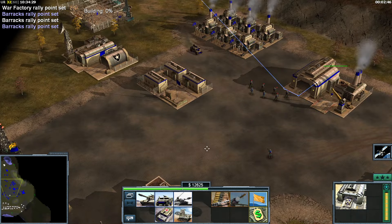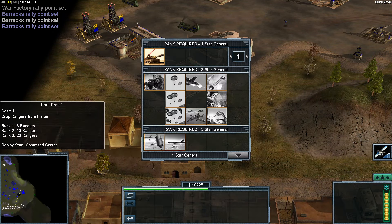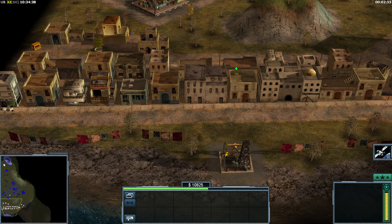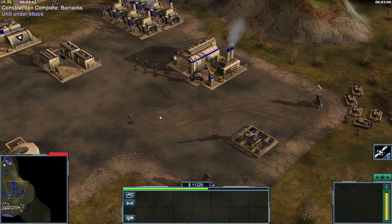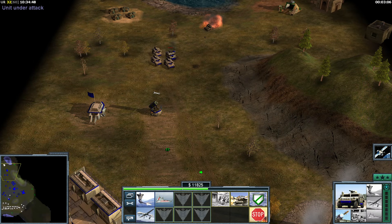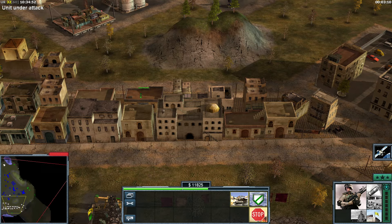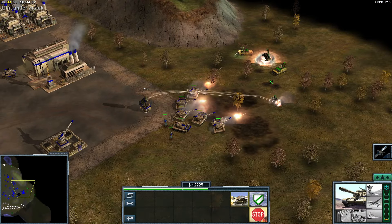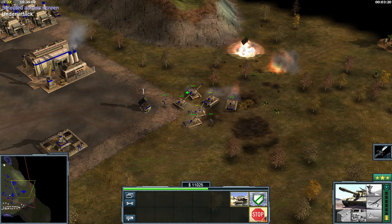I want many barracks units and Humvees, and maybe Paladin tanks — because these things are awesome. I should also keep an eye on the bottom. I think you guys should go to the bottom. I do believe there are Demo Traps there — no, there are no Demo Traps.